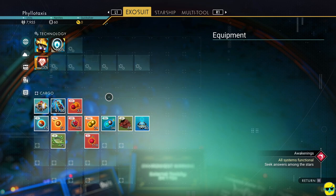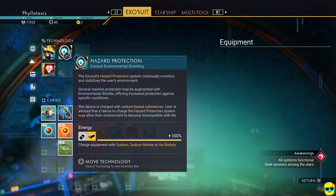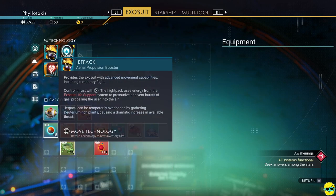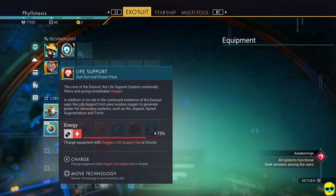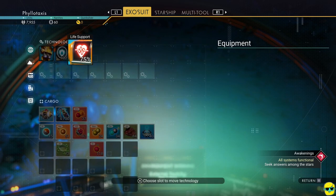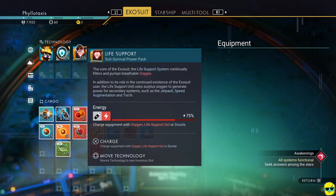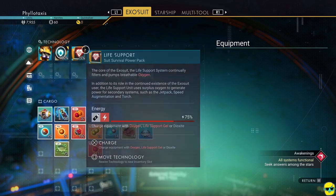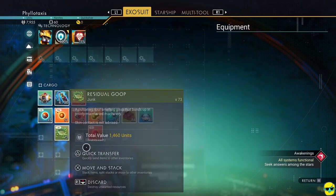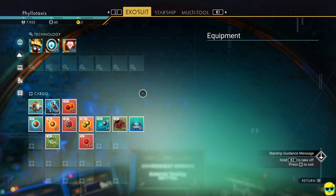Now we have a renamed ship and multi-tool. In the technology slots, you can see my jetpack, hazard protection, and life support. You can push square to move these around and reinsert them with X, putting them all on the top row of technology if you want. You can do the same with your inventory — shuffle things around however you'd like.